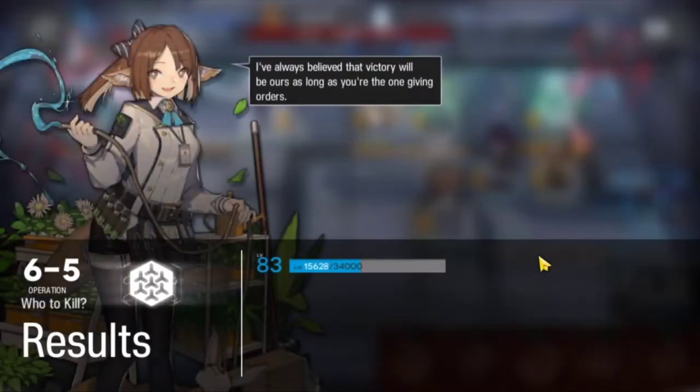Alright guys, so that was a low rarity clear of 6-5 using E2 Exia and E2 Eafiala. For more low rarity clears check out the links in the description below. If you enjoyed this video make sure to like and subscribe, and I'll catch you guys next time. Have a good one and take care.